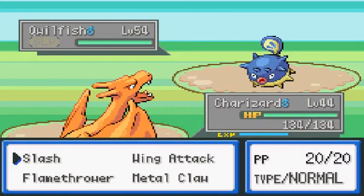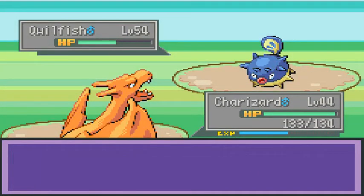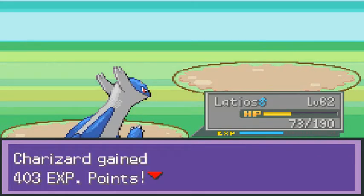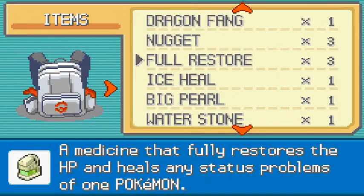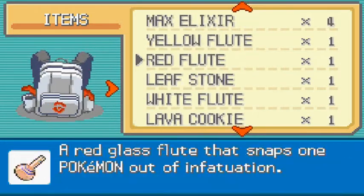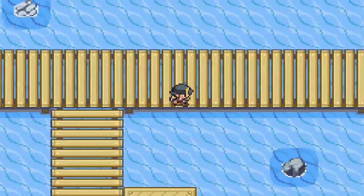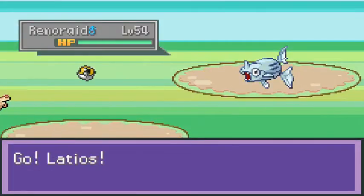We gotta switch out — let's go with Charizard. Flamethrower — Destiny Bond? Okay, I'm gonna switch out. Let's go with a Psychic Attack. A lot of my Pokemon are just destroyed. We're going to be using up a whole bunch of potions. I have full heals — okay, we got plenty of full heals. There's nobody here and we got another fisherman.